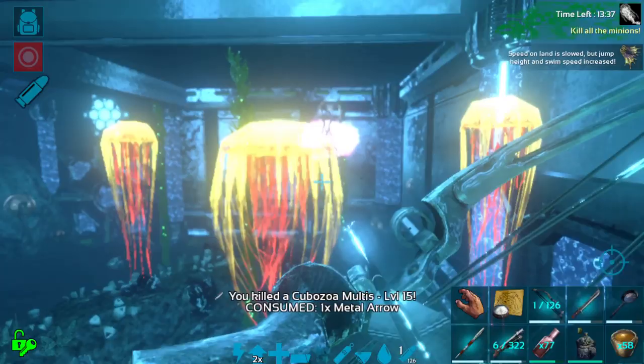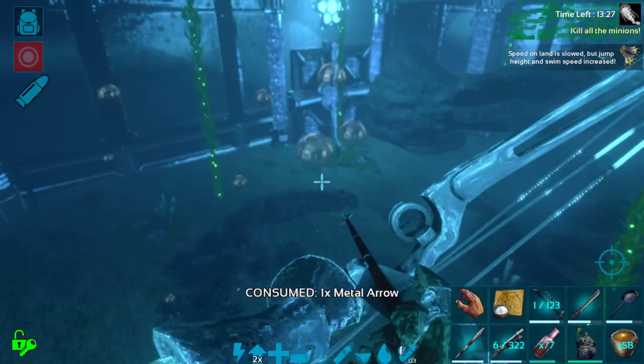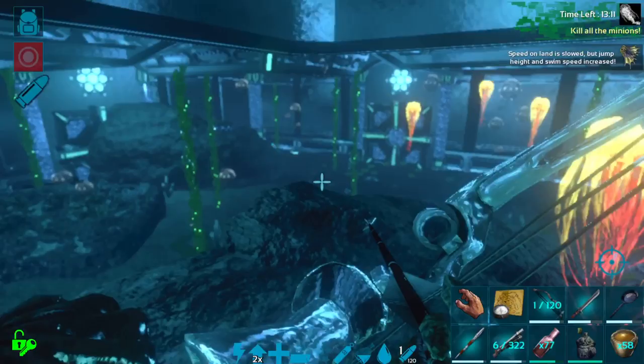Sometimes I like to get them to this stage and then start taking down whichever one is weakest — they only take one shot to kill after a while if you have a good enough bow. Again, try to keep them at a good distance, otherwise you are going to get stun locked.